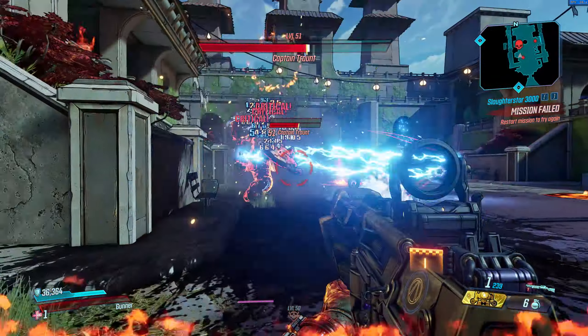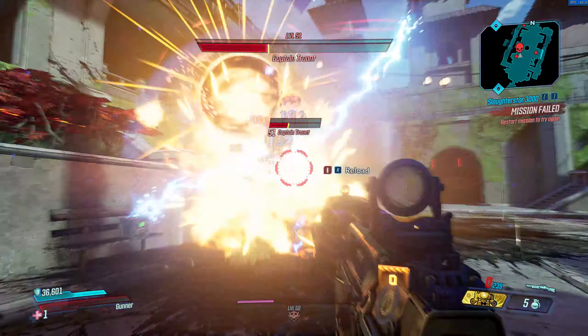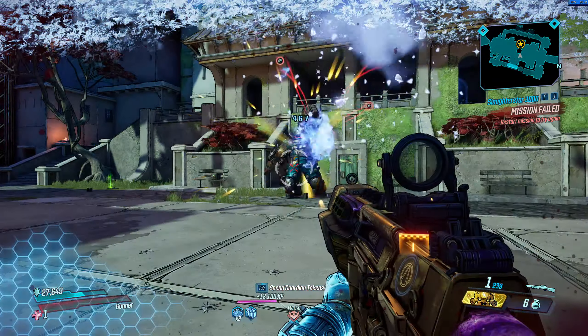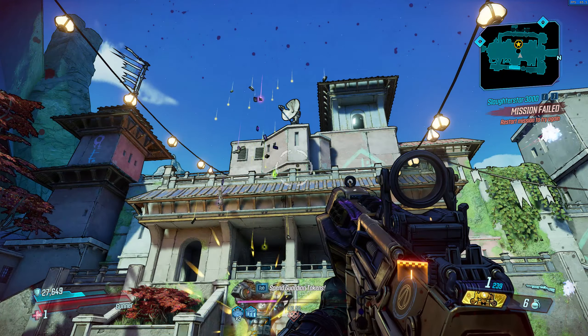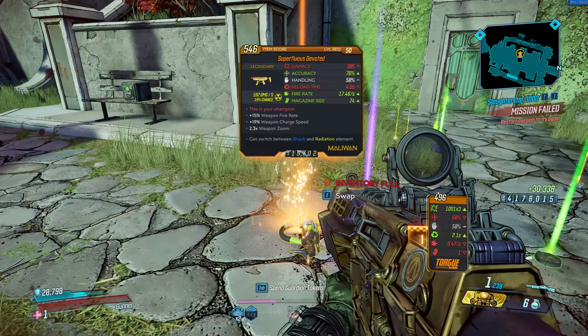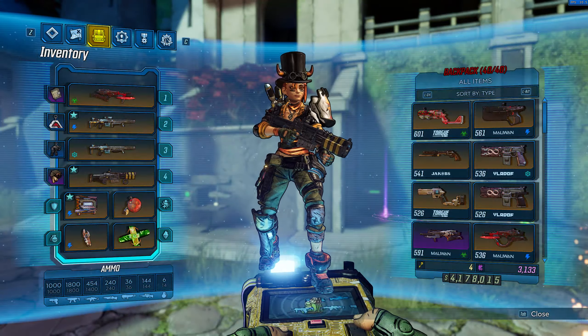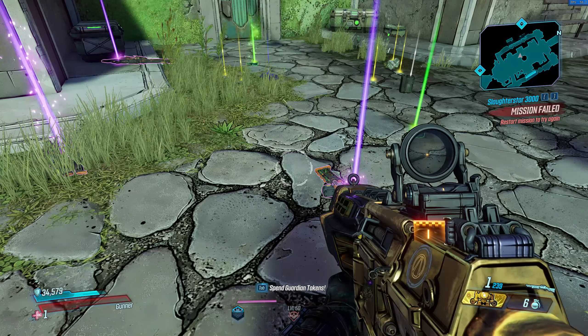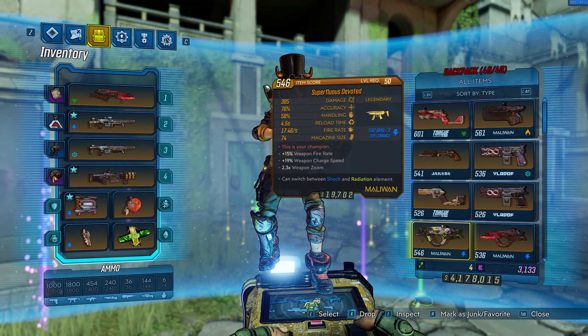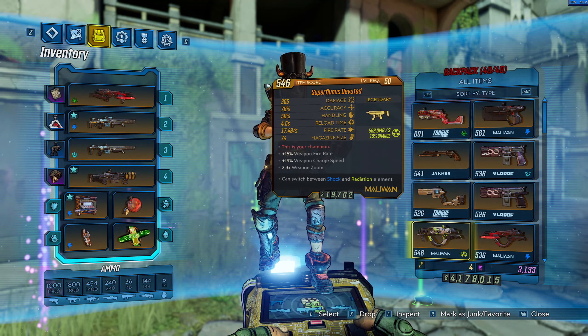And then just shoot him dead. Maybe just watch him die. Look at that — there it is. Last step: make sure your inventory isn't full. Pick it up. And there it is — enjoy your Devoted.